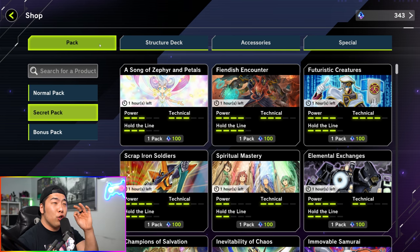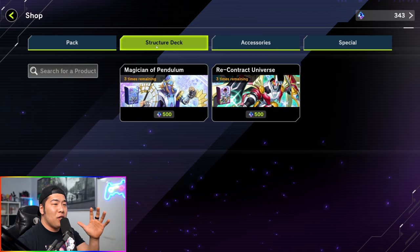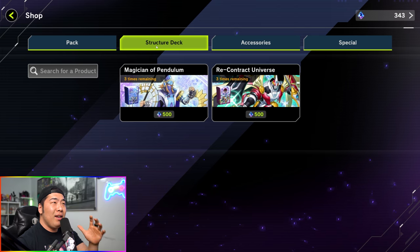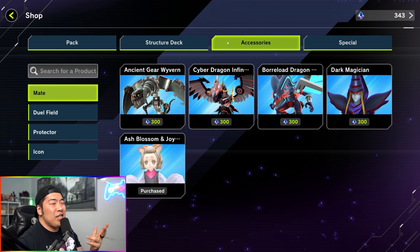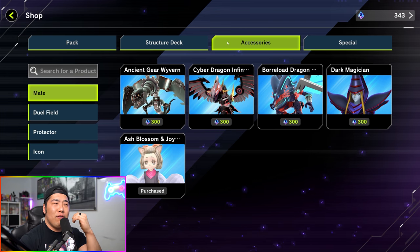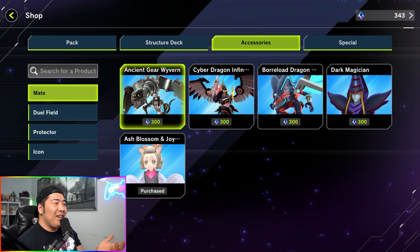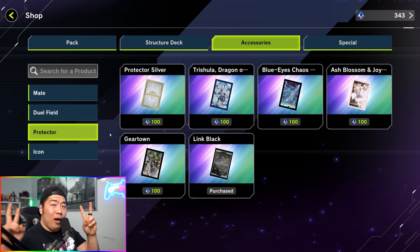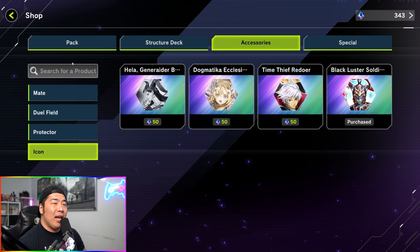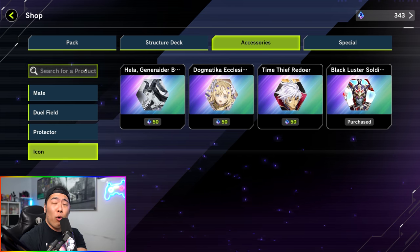Before we move on, a couple more do-nots: don't buy Structure Decks — they're completely useless. You could argue spending 1,500 gems gets you a playable deck, but if you want to be competitive these are not worth it. Under Accessories you can buy cosmetics as you go along — mate cards, dual fields, sleeve protectors, nameplate icons — but generally you don't need to invest in these. It's a waste of gems. You just want cards to play the game.